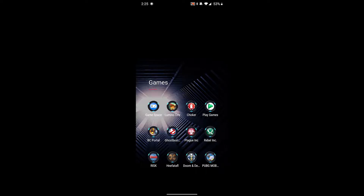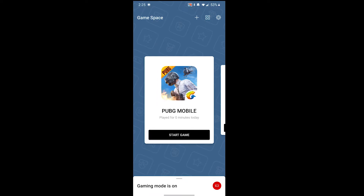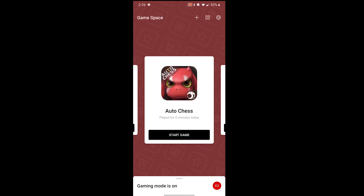The first thing you have to do with Game Mode is tell the phone how you want it to behave. To do that you go to the app icon called Game Space — I have it in a folder marked 'games', but it's also just in your app drawer. When you go in there, it shows all the games it thinks you want to play in gaming mode, and it does a pretty good job of knowing what apps are games.